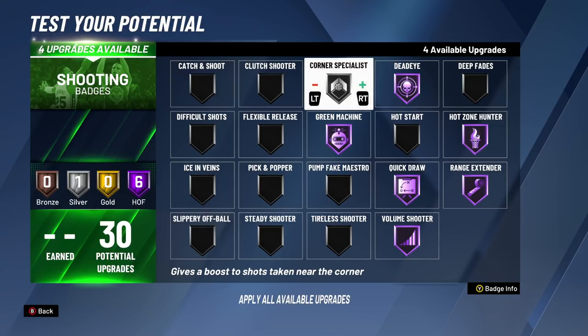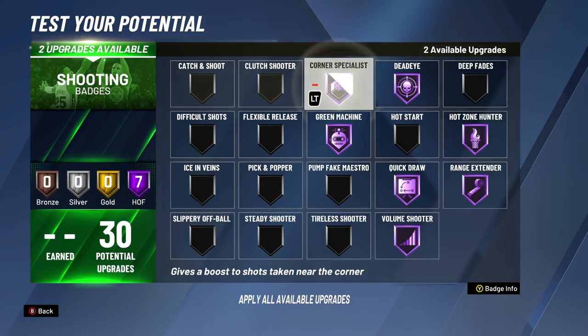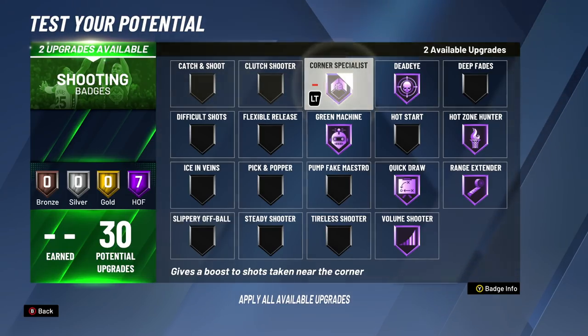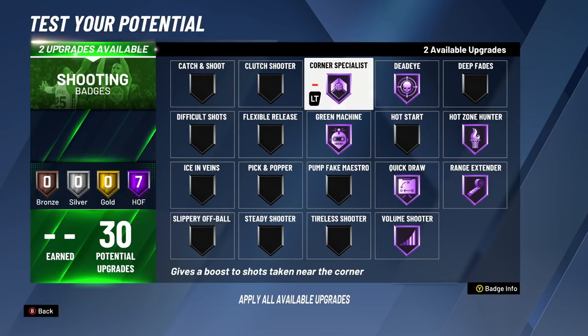For the 26th badge upgrade, we're going from bronze to silver Corner Specialist. For the 27th, silver to gold. For the 28th badge upgrade, we're going from gold to Hall of Fame Corner Specialist. Now you're going to be shooting in the corner at the highest rate possible — whether you're fading towards the mid-range corner or spotting up in the corner, you're going to be getting greens. Corner Specialist is definitely one of the most underrated badges in the game for how big of an impact it has. It's good for spot-ups, fades towards the corner, hop jumpers — at Hall of Fame it's almost impossible not to green.